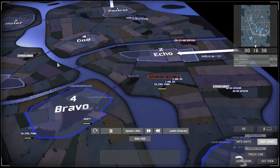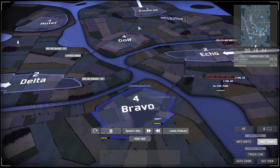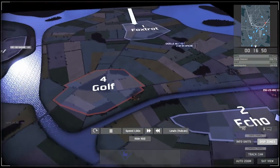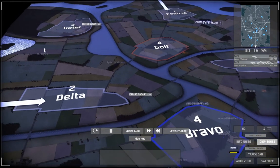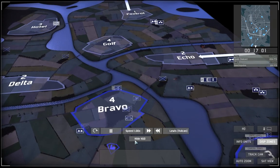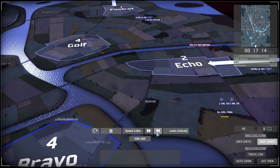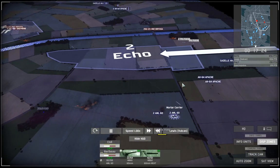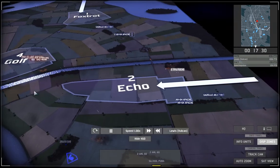If he wanted to win this, what he'd have to do is get his command vehicle to either Echo, Foxtrot, or Delta so he can bring in more reinforcements to deal with what I've got — which would probably be AA. You can see I'm reinforcing my line with more recon so I can make sure I know everything going on around the map. With my AMLs firing on that position I force another AA out of cover, which quickly gets taken out by my Apaches.